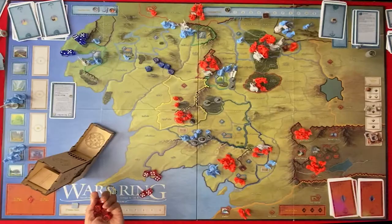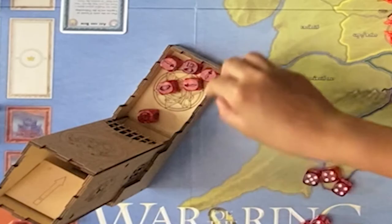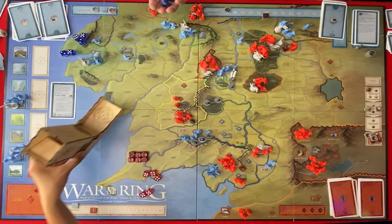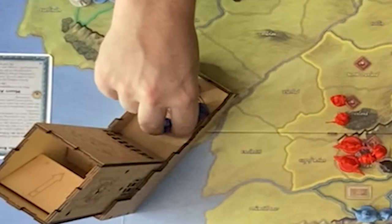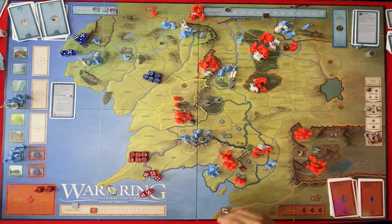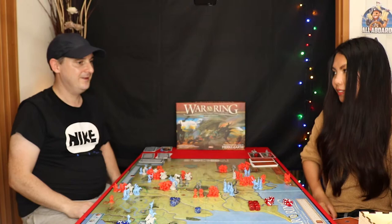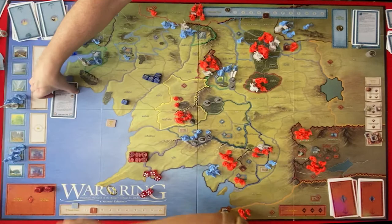Two character dice, a Will of the West, a muster, and a muster army. It's me — I'm going to play a character die to move the fellowship one along the Mordor track. Please give me a good one. Two — and I'm going to discard Axe and Bow to reduce the hunt damage by one. So that's just one corruption — it's discarded now and that goes up one. Still not good. I'm going to use an army to move my guys here — that's one. And to move these guys.